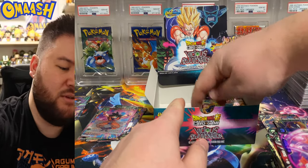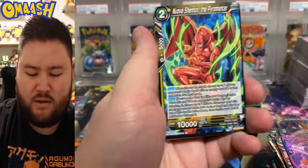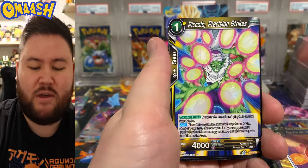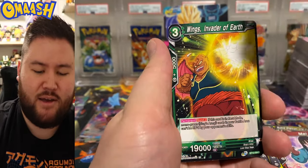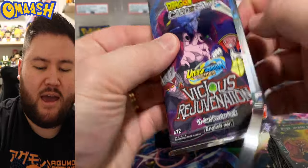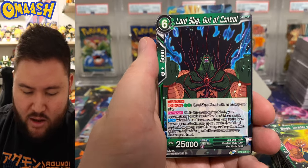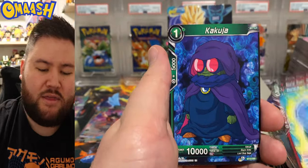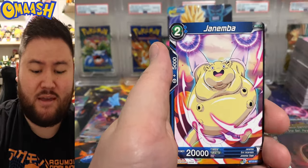A DBS case is 12 booster boxes. Other than maybe the secret rares, you can get every single card in the set in 12 booster boxes. We've pulled plenty of doubles already and we've only opened two boxes. Look at this guy — Lord Slug Zeno, that thing in the middle of its chest. Cool. King Piccolo. Maybe they should switch it up like Pokemon — six boxes per case. Go Hanks — haha, get out of here. Ginyu. Coming to the tail end of the video guys, hopefully you enjoy these DBS cards.